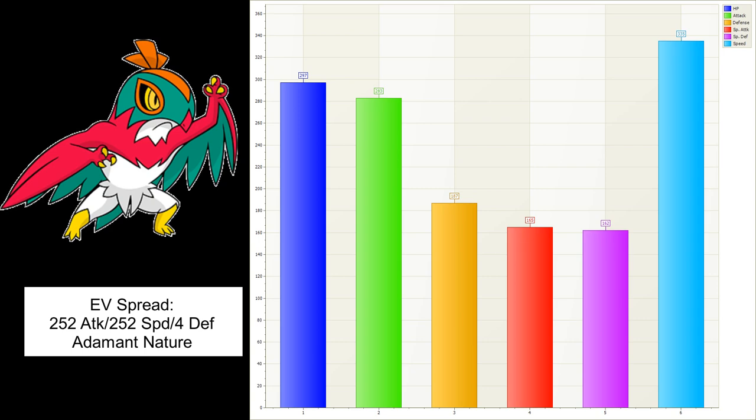This Pokemon is holding the Electric Seed. When you have Tapu Koko out and Tapu Koko brings out its Electric Terrain, once Hawlucha goes out with the Electric Terrain up, it consumes its item raising its Defense one stage and activating Unburden to double its speed. It's a lot easier to set up than past Hawluchas where they used the Power Herb to do a Sky Attack in one turn. This is a lot easier to do now thanks to the seeds - it doesn't have to be Tapu Koko either, you can do it with any of the Tapus.